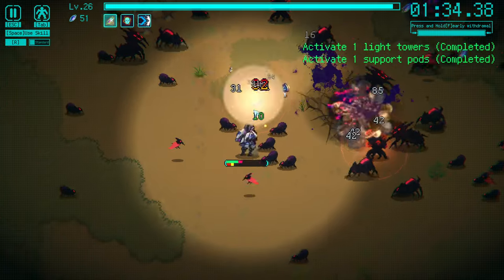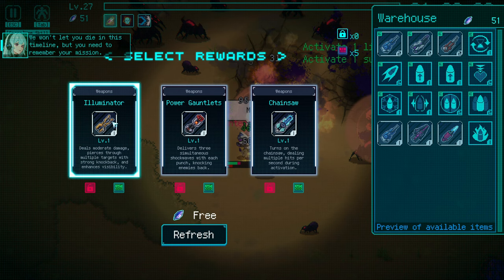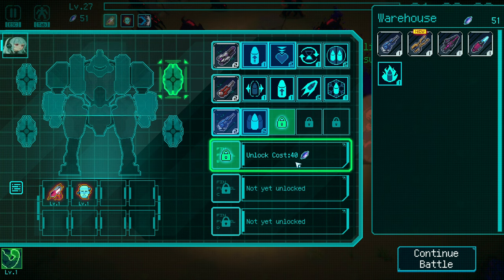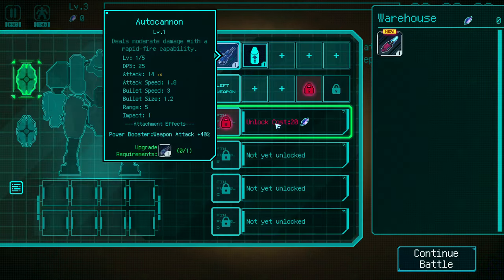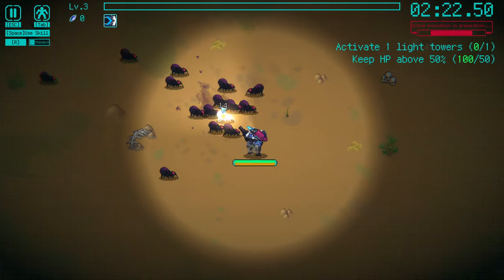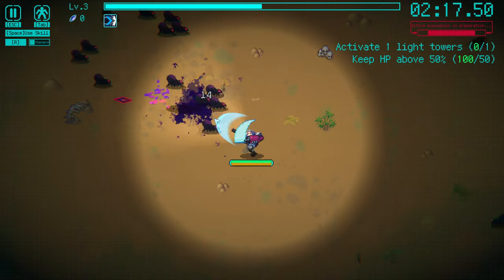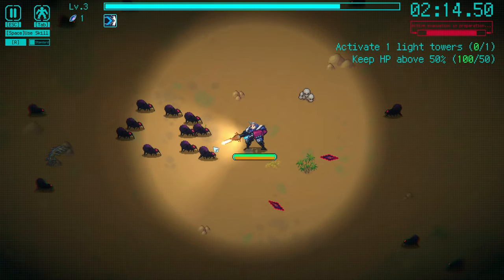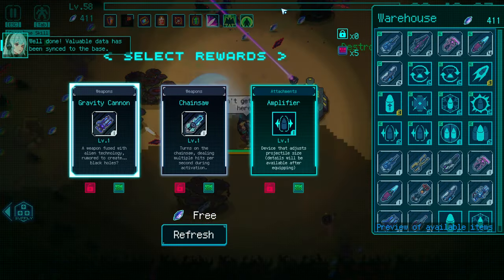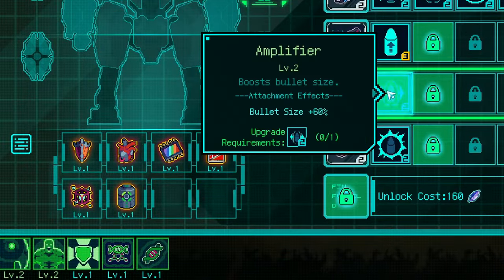Typically, like in other bullet heaven titles, by gaining levels you will get access to new perks, skills or weapons. Often these weapons have to be placed in one of six available slots and the same goes for additional perks or support skills. Time Tracker uses a similar system but in its own way. Throughout the gameplay you will receive weapons and perks, but at the start you only have two unlocked slots for weapons and limited space for perks. Other slots have to be unlocked with crystals and starting from the top to bottom they become more expensive. Additionally, you can collect enhancements and relics that provide even more abilities and improved stats.